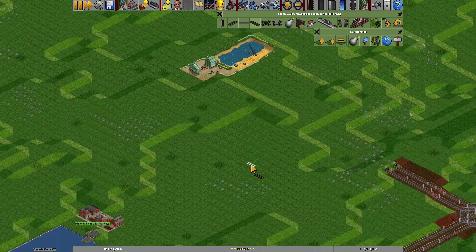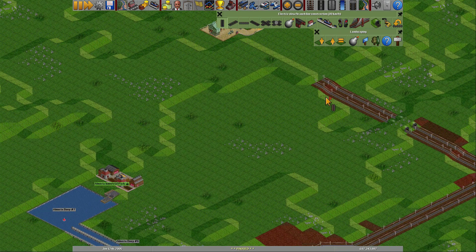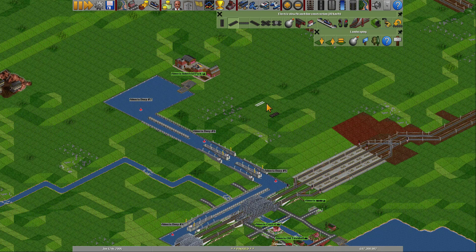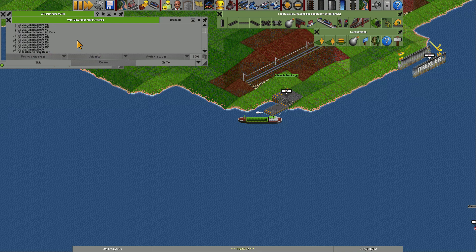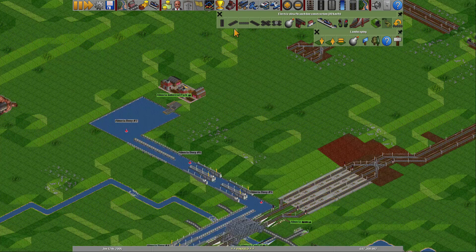I wonder where we are going to scoot through here, because we need to make the connection to that one as well, which needs to be nine long — which is there. I hope we are not too close to the town. Bring this one over — I don't remember what we are sending from here to be honest. I can't even find my ships — where are the boats? There we have a boat. This one is okay.